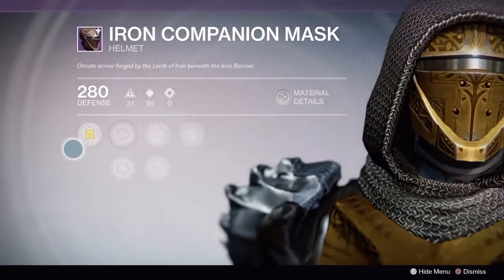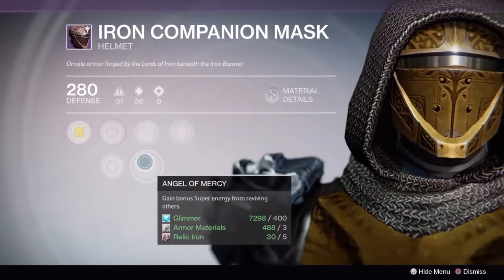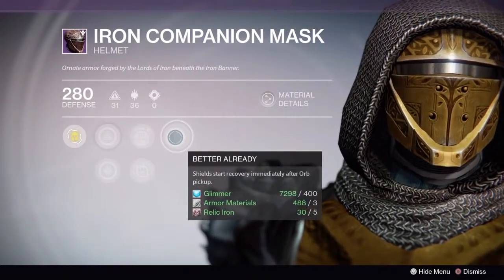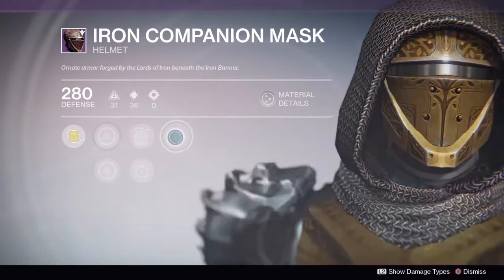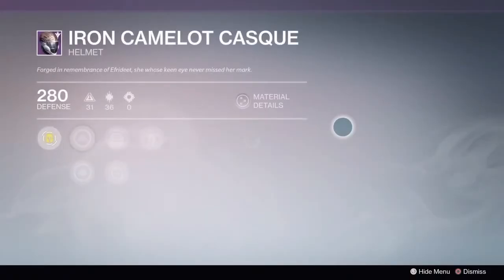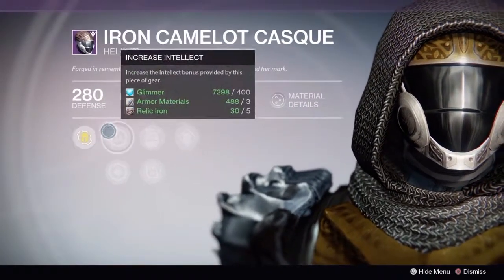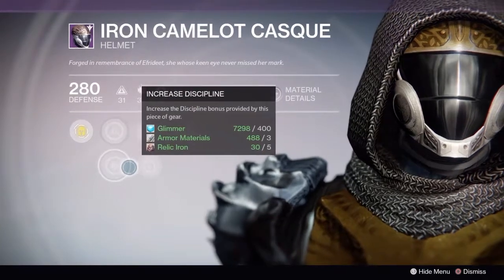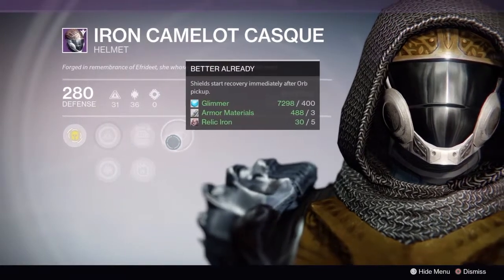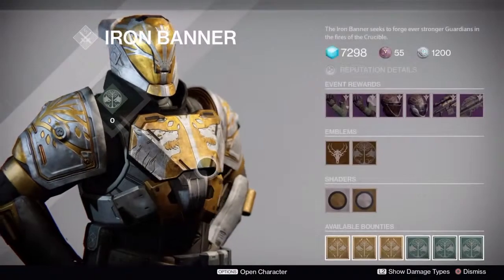Next up we have the helmets — Iron Companion Masks. Again, with those perks scrolling ever so slowly, feel free to pause and slow down the video at your leisure. That is the Iron Companion Mask. And of course, directly next to it we have the Iron Camelot Cask, which is also the PlayStation exclusive helmet for the Iron Banner event. This is for the hunter. You also have the options of playing your titan and your warlock with their sleeves and helmets respectively available for pickup from Lord Saladin.